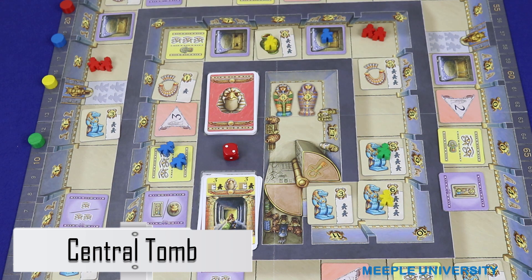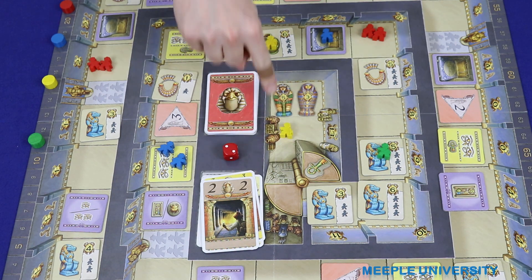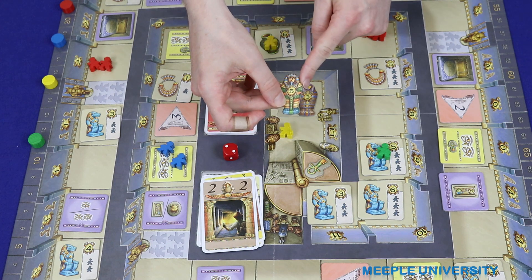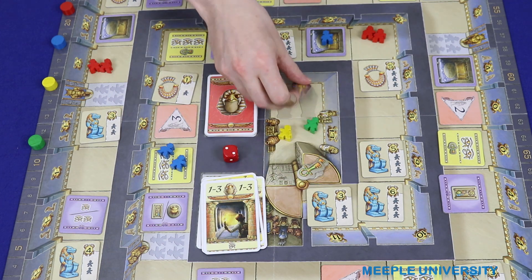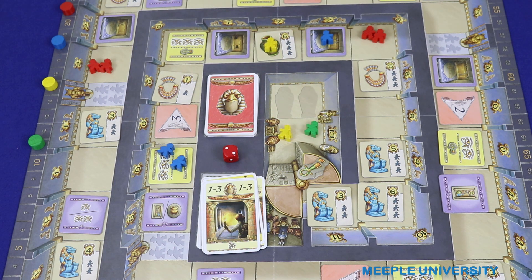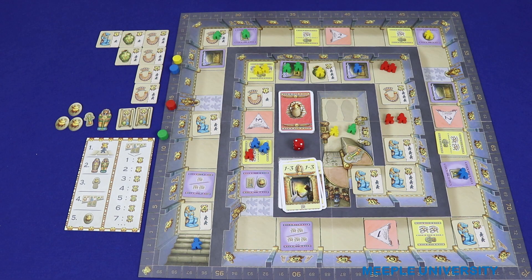To advance into the central chamber of the pyramid the player must meet two conditions: play a card which allows him or her to land in the center exactly, and the player must spend one key. The first adventurer to gain access to the central chamber gains his or her player the five-point sarcophagus, and the second adventurer to enter the central chamber gains the three-point sarcophagus. Once the second adventurer has entered the central chamber the end of the game is triggered, and both of these adventurers can be from the same player as long as he or she spends a key for each adventurer. Play then continues until all players have had the same number of turns.